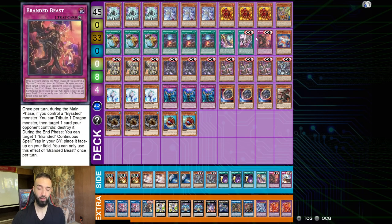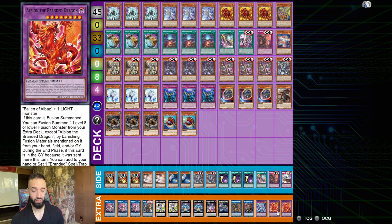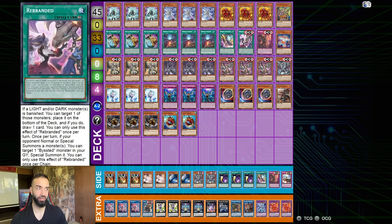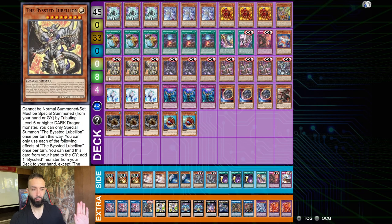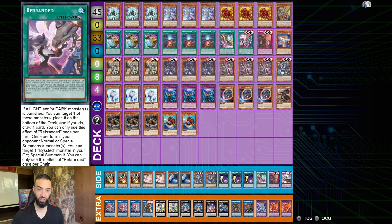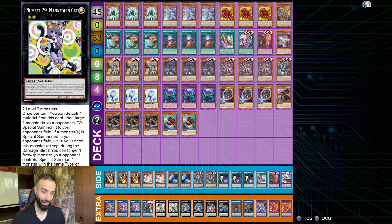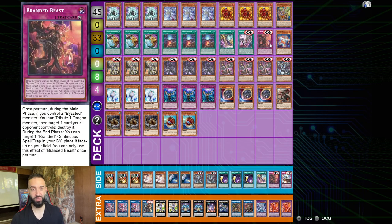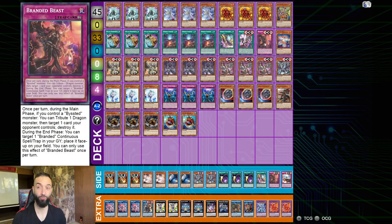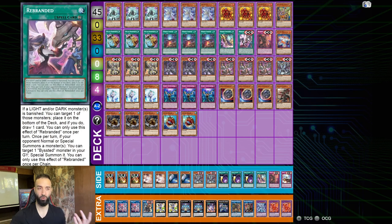Because you're playing Bested, there's a forever grind game if you resolve Branded Beast and Rebranded. Your rank 2 engine gets the Branded spells and traps, your rank 6 engine gets them too — that gives you the grind game. The Sprite engine, Nemesis engine, and Mannequin Cat all give you amazing grind game. When Branded Beast or Rebranded goes to the graveyard it doesn't matter — if you have Barricade Blocker you get Branded Beast back, then Branded Beast gets Rebranded back. Your grind game is just never ending.